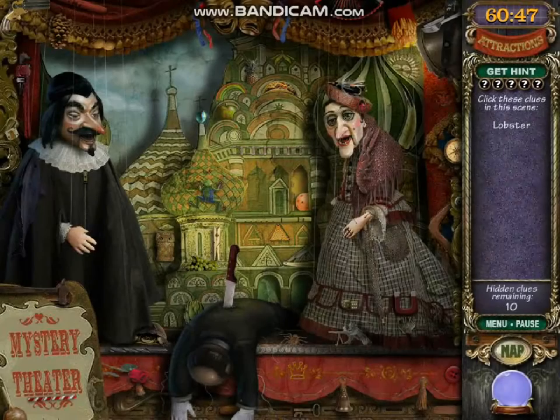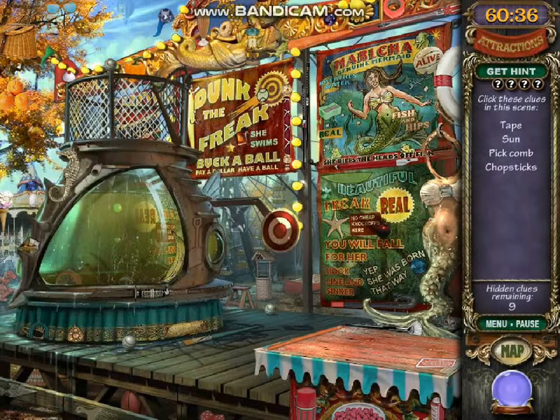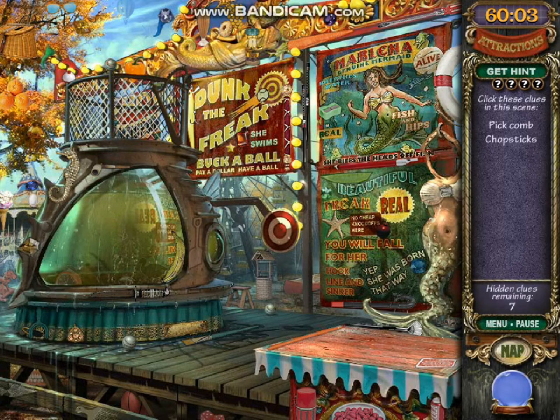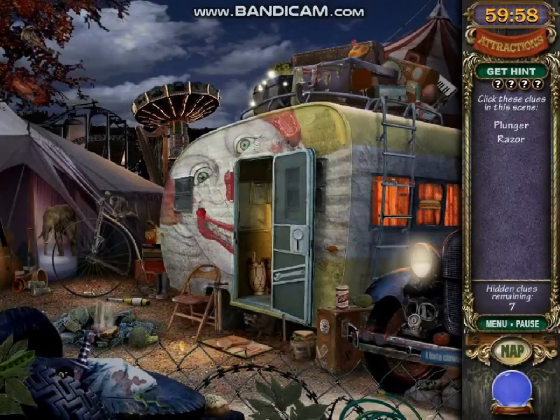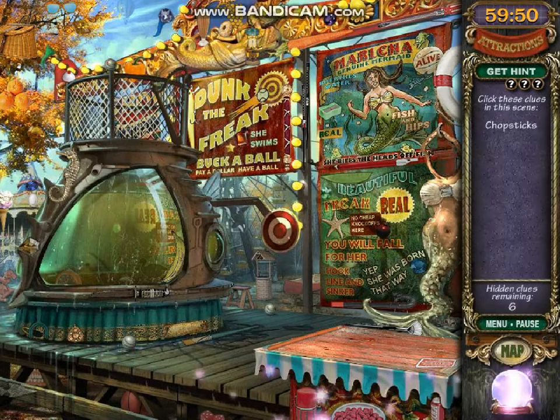Here's what I'm gonna do. I'm going to use one hint over here to find the lobster. And it's right here. Why can I see that? This is why I'm so upset with these games. I only have four left, so I have to be very careful. There's the sun - I wasn't paying close attention to the detail. Here's the tape. What we need is the chopsticks. It could be black, or tan, or some different color of chopsticks. I cannot find them. What about a pine cone? I don't want to use too many hints just to find these items. That's a pine cone? I thought it was just a cone.